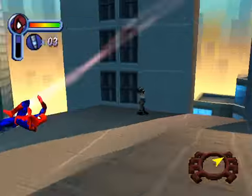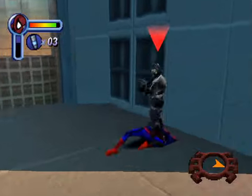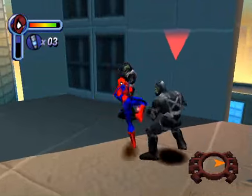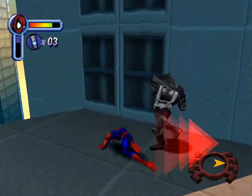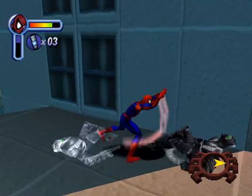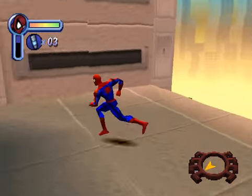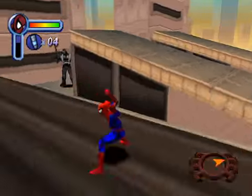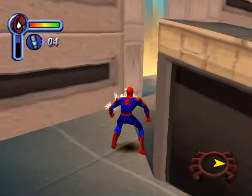Just do your jumping attacks — that's your best way to go. They take a while to aim their guns at us, so that's your best chance to attack. Let's pick up the health over here, and there should be a web cartridge in the middle that we need. That does it — that's the last one. Let's enter the bank.